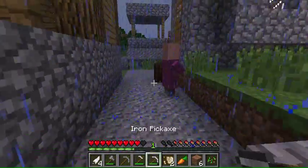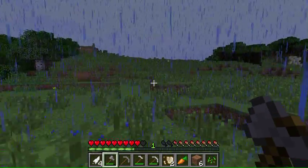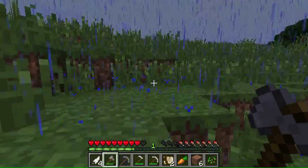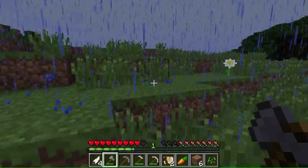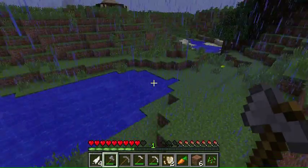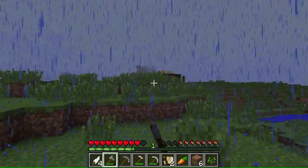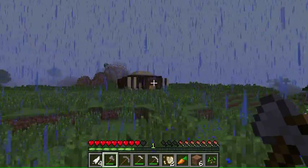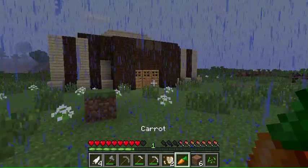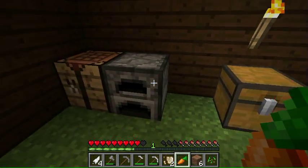It's raining again - I don't know what it is about this world, it constantly rains. The bad thing about it constantly raining is the mobs never die, but the good thing is my crops grow quicker. Oh, house over there - I'm pretty proud of my house, I think it's the best house I've ever built. I spent about a day and a half deciding what I wanted to do and then another day to build it.